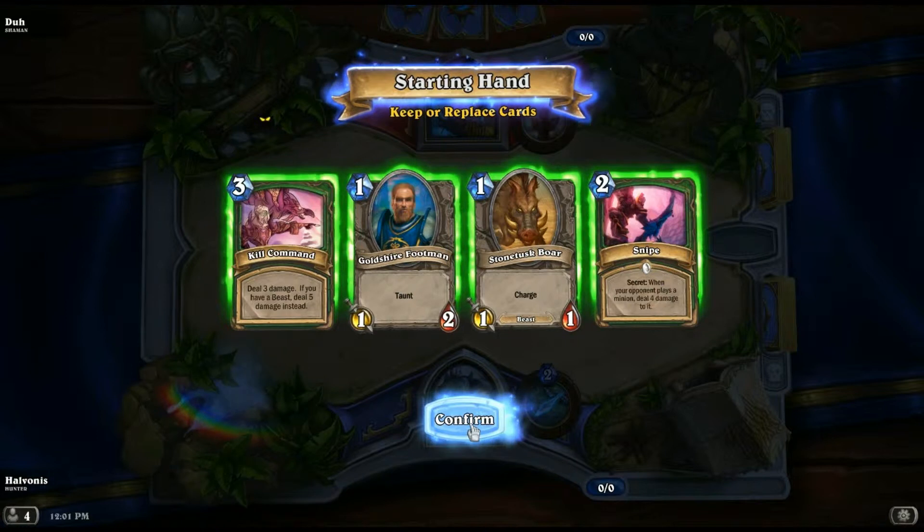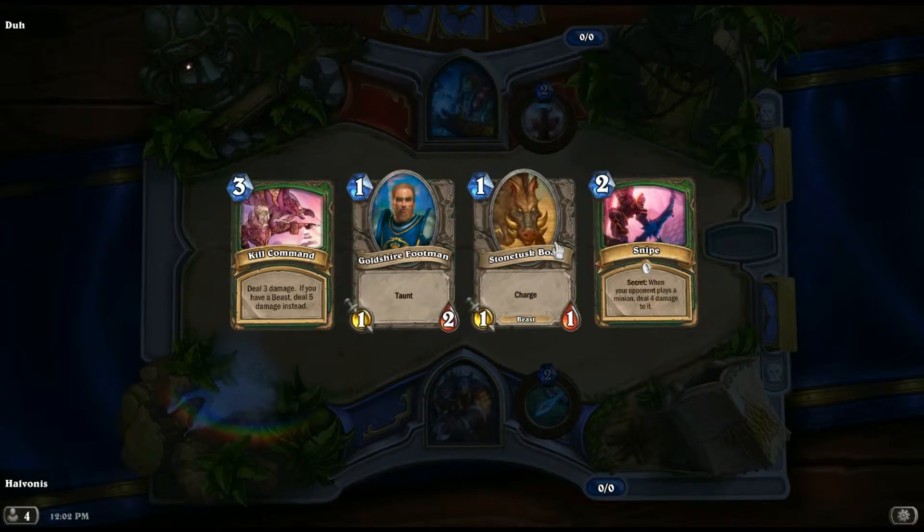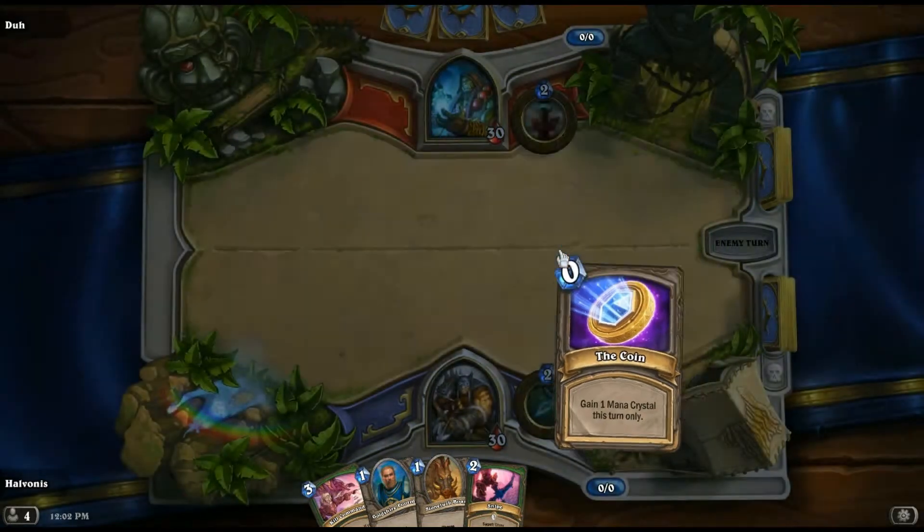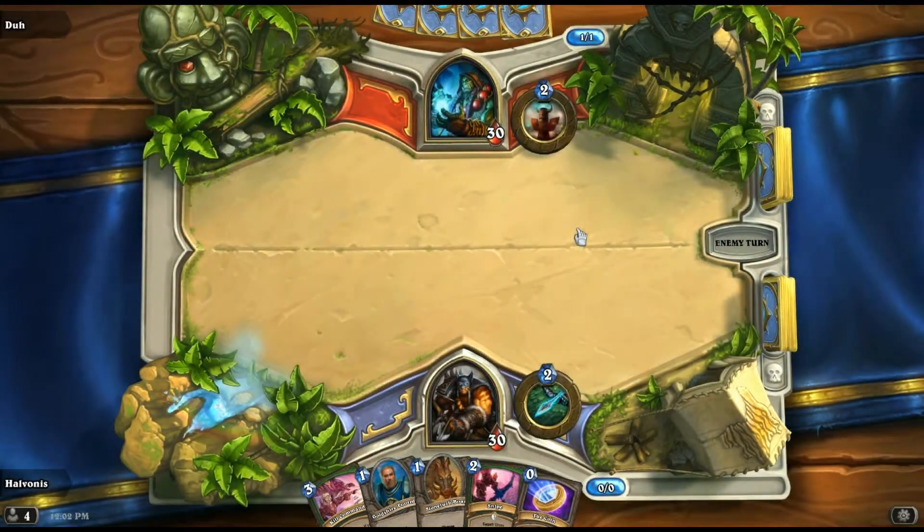Basically what I have now is a bunch of really decent cards to play for a Beastmaster deck. I'm going to keep this current hand because I want to see how it works. And I am second to go, which means I get the coin, which is awesome.